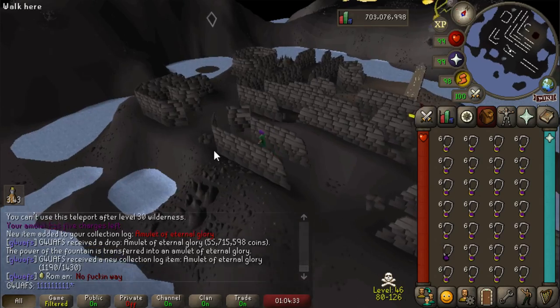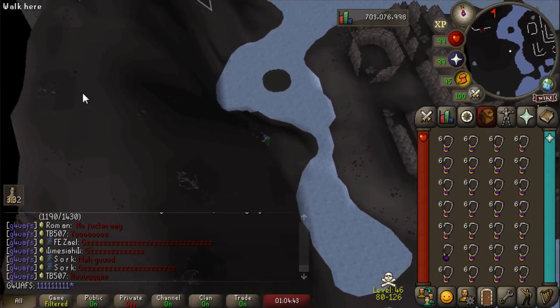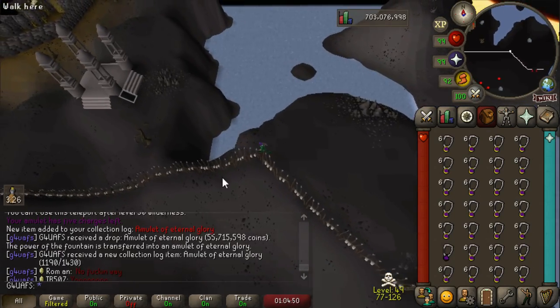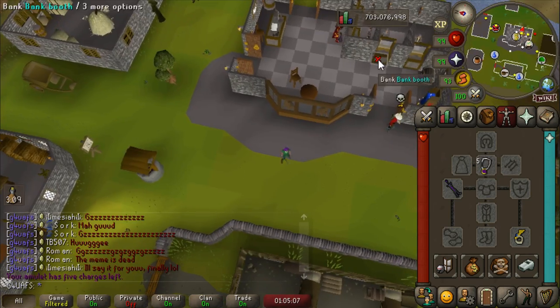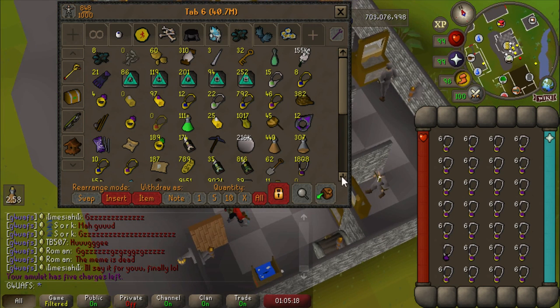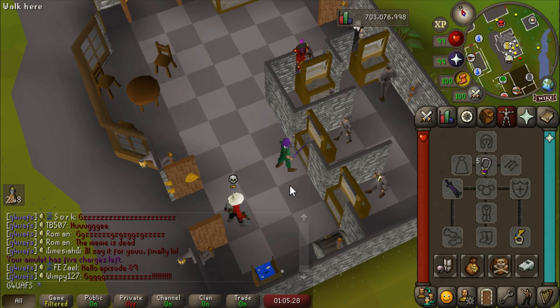Oh my God, I can't believe I'm seeing this. We got the Amulet of Eternal Glory! Oh, thank God. I was literally about to log out within the next five minutes to go take a nap. Holy smokes, we got it — and it's 55 million gold. I'm so happy right now. It's actually finally over. The final count is about 110,000 glories charged to get the stupid thing.